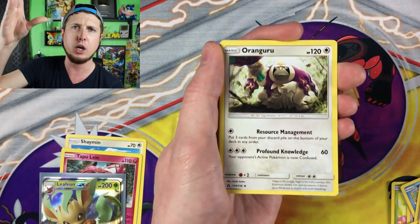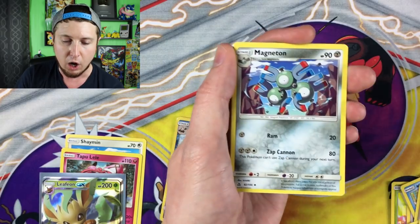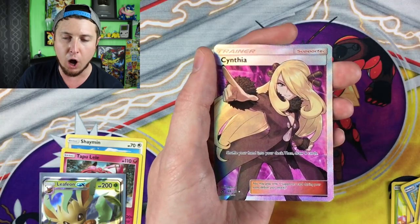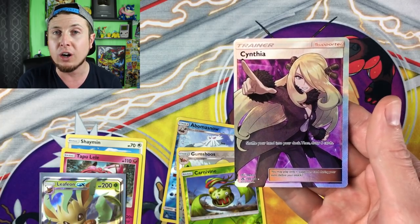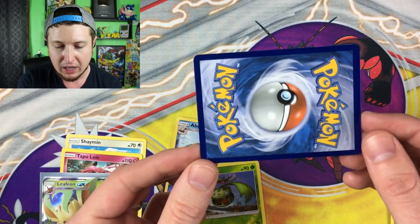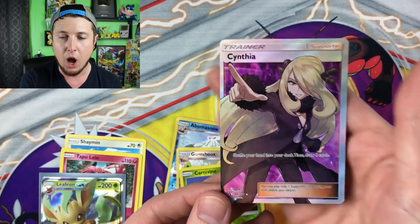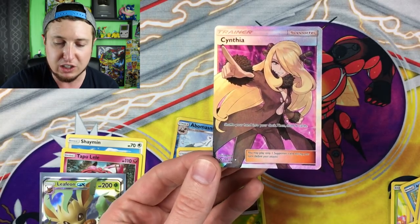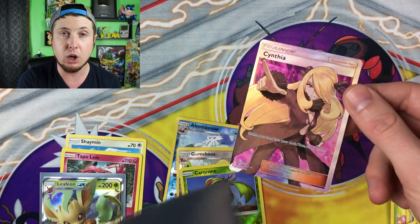We have a flying squirrel, a Chimchar, an Electabuzz, a Gible, a Roselia, an Energy, a Raichu, Magneton, Cherrim, a Murkrow — and oh! Oh yes, check it out! We have a Full Art Cynthia! Let me look at the back of this — I want to see what shape it's in. Nice, nice! Full Art Cynthia! Breathe, breathe, breathe! I gotta sleeve this up very very fast — one of the rarest cards in the set.